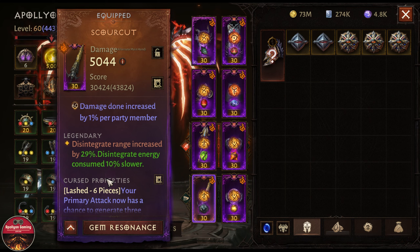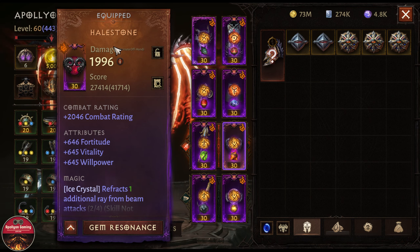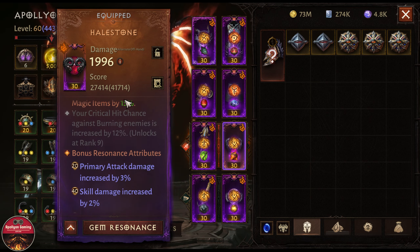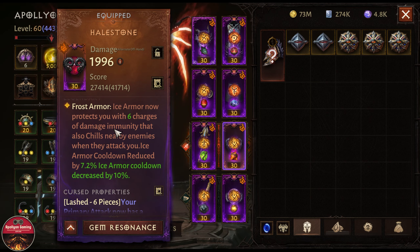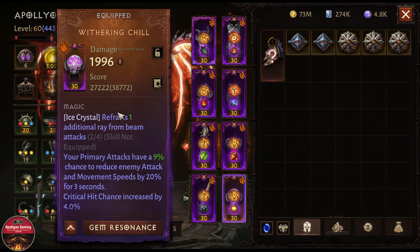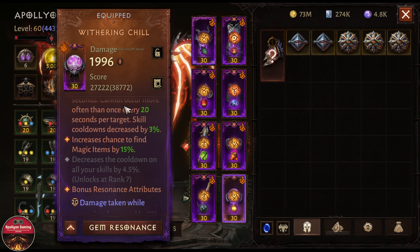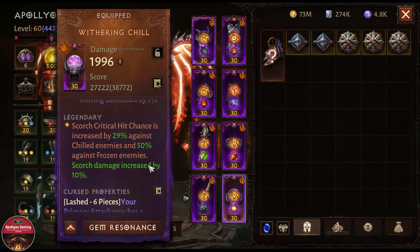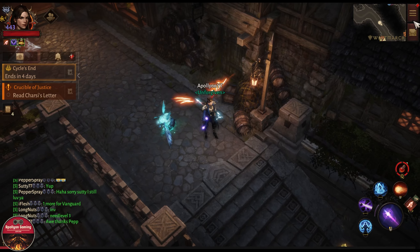Focusing a lot on Disintegrate. We have the Hailstone, which helps us survive with the immunity crystal for Ice Armor. Then at the end we are using Weathering Chill, which gives our Scorch a bit more critical hit chance versus frozen enemies. This is what we have.